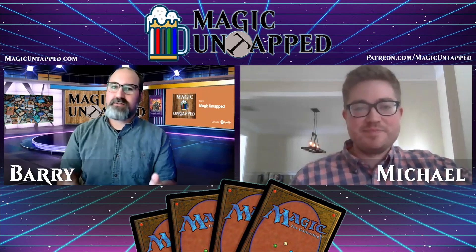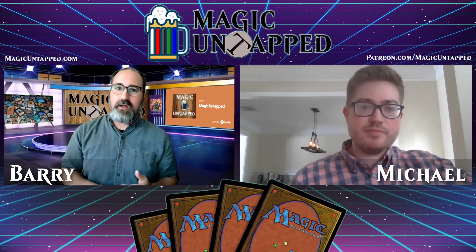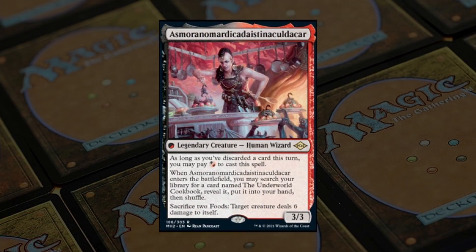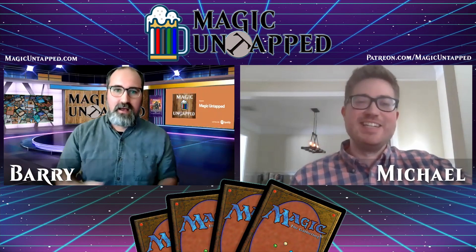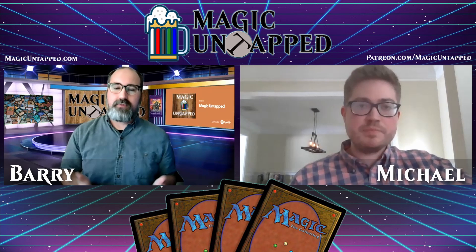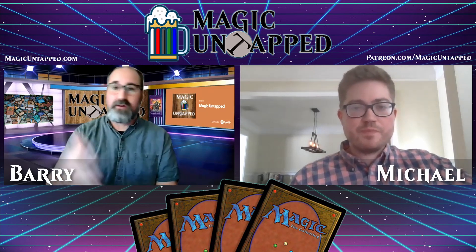A little more on the fun nostalgia part — the original Modern Horizons saw characters like Serra and Urza and Yawgmoth. This time around, we have — and I'm just going to use your nickname because it's seventeen gazillion letters long — we've got Asmoranomardicadaistinaculdacar. We also have Garth from the original Magic the Gathering novels. Were there some characters you were tossing around that just didn't quite make the cut?